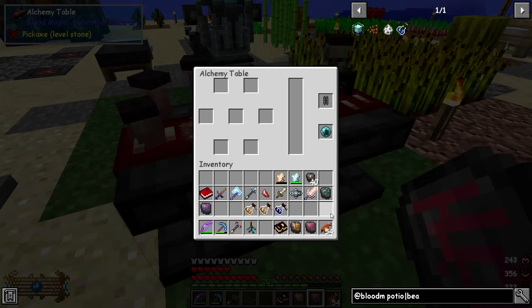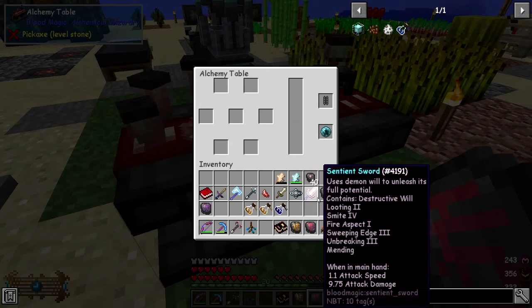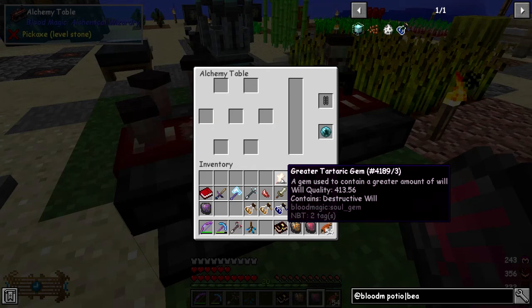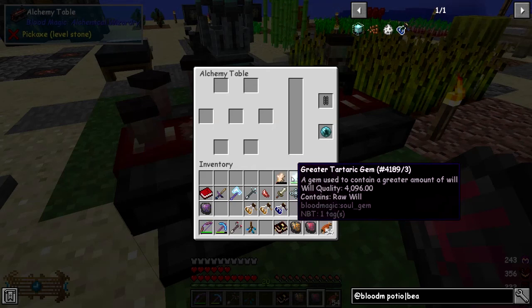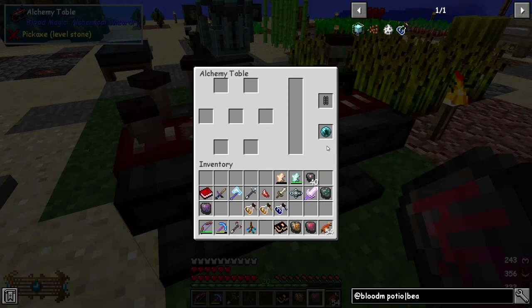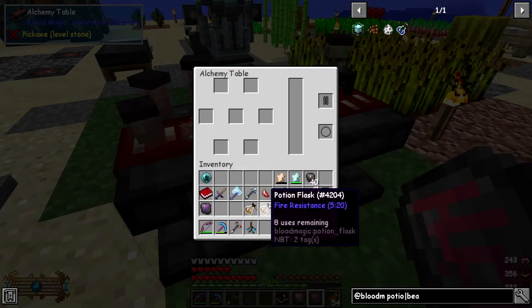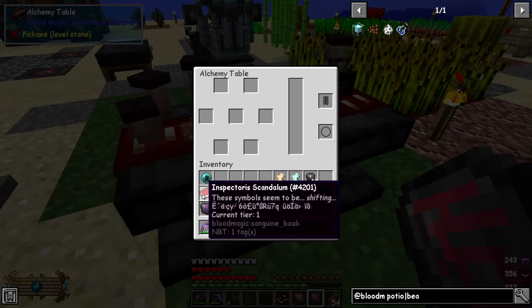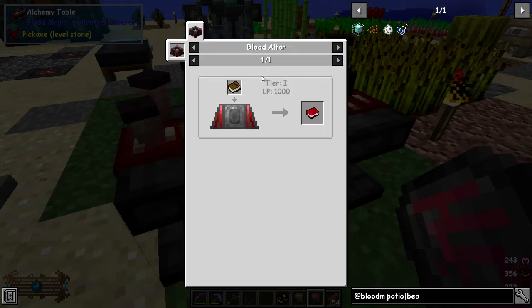You'll also notice my sword's a bit glowing at the moment — I put mending on it. If you look at this, the attack speed is actually 1.1 so it's a fairly fast sword, and that's because of these tartaric gems. It uses the one with the most will — at the moment it's a greater tartaric gem. We're going to have a look at this in a minute — inspector of scandalum. That's just a book in the blood altar, tier one, gives a thousand LP.